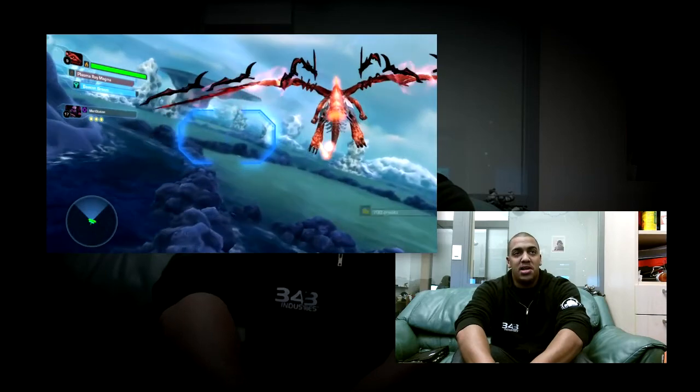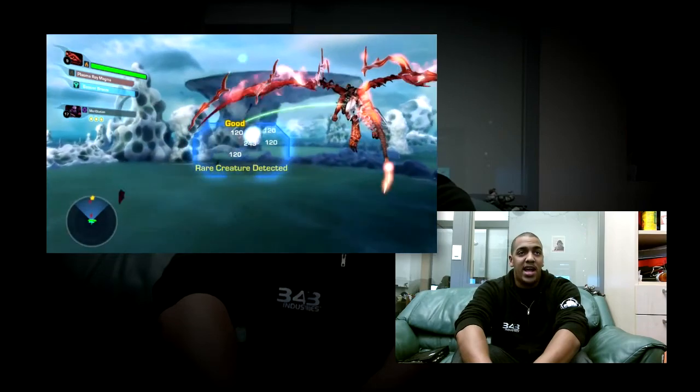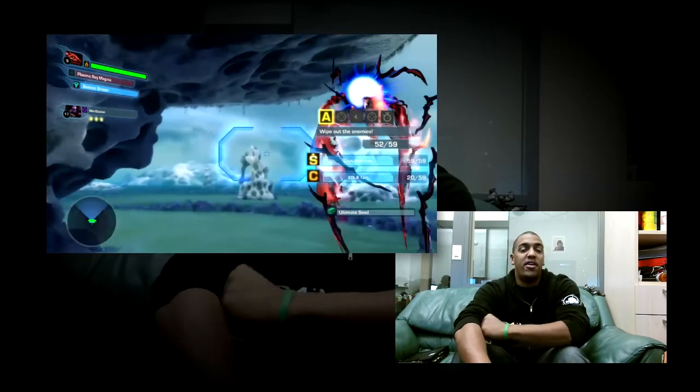I've pressed the left trigger here to switch my targeting reticle — I'm actually using a secondary weapon. With this targeting reticle, I do not need to paint the enemies. What I actually do is hold the right trigger to fire, and any enemies that come into my targeting reticle will be fired at.